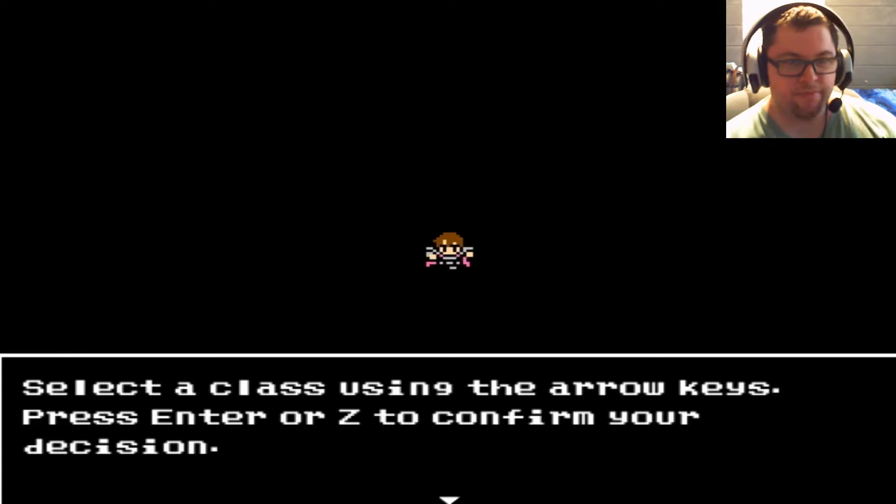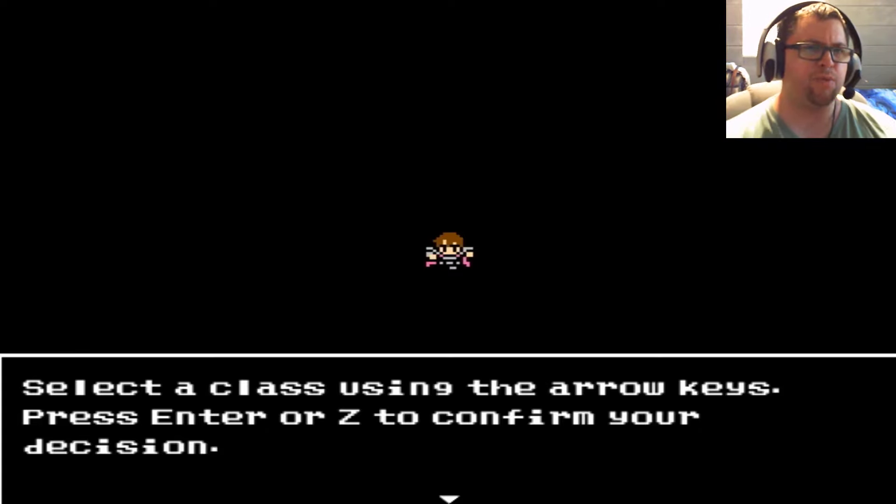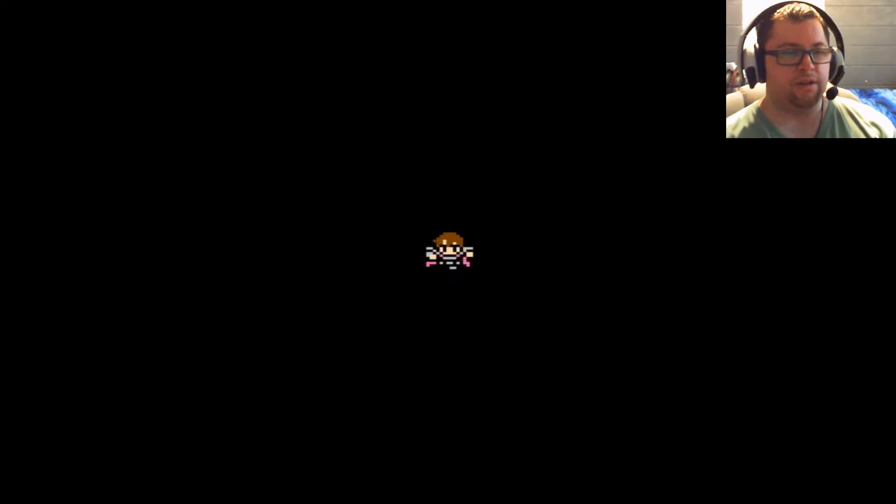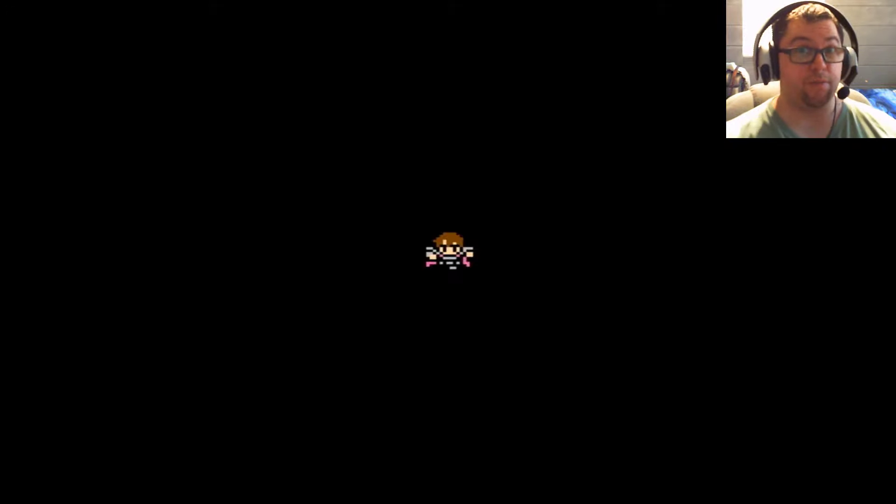So, kind of similar to Final Fantasy 1, you get to select your class and that'll be your first party member. You can have up to four party members. First up is Warrior, which is one of my personal favorite classes. They use the heaviest weapons and armor — swords and axes — and they're pretty strong. You get a ton of HP, though they're kind of slow.